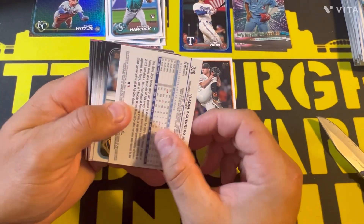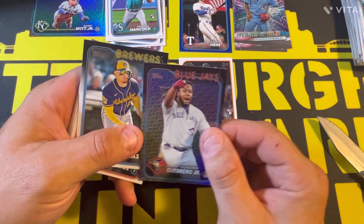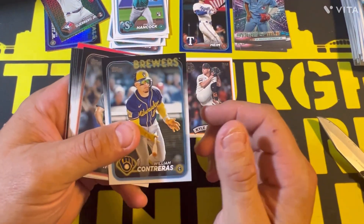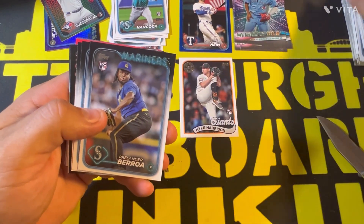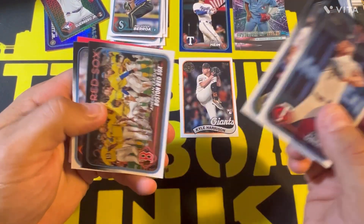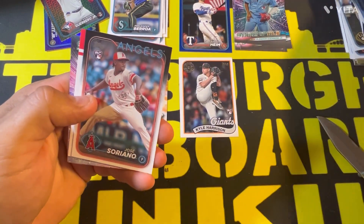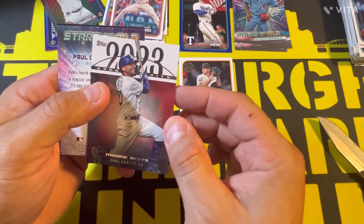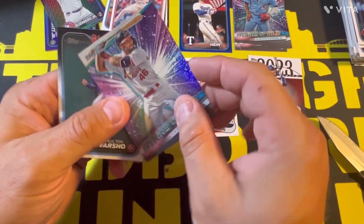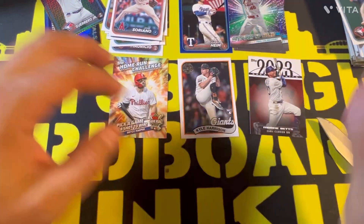Another upside-down foil card — this one's Vladimir Guerrero Jr., same card style as the Bobby Witt Jr. — so that's pretty good. William Contreras, we got a Prelander Berroa rookie card, red Sox card, Yordan Alvarez, Lars Nootbaar, we got a Jose Soriano, we got a Mookie Betts 2023 best hits, Paul Goldschmidt Stars of the MLB, and Dalton Varsho to finish off that pack.